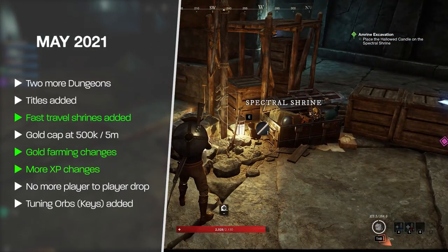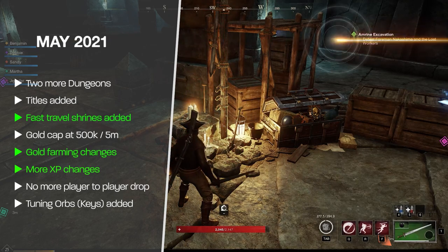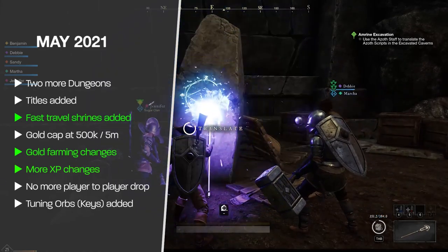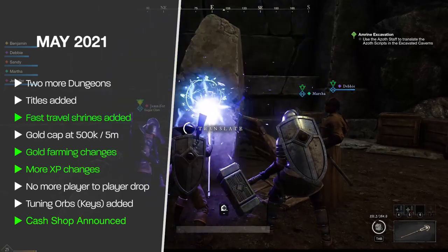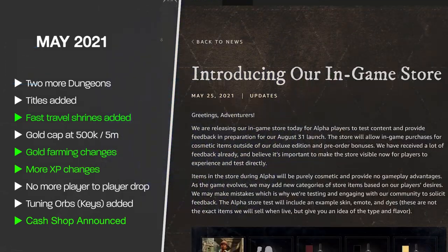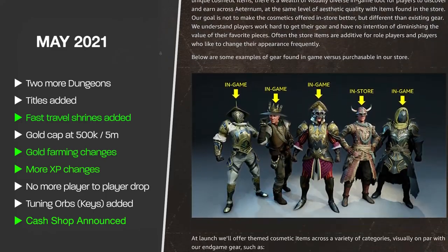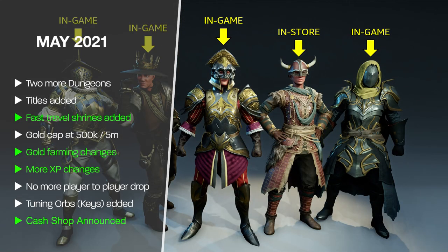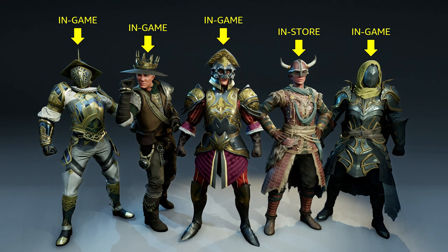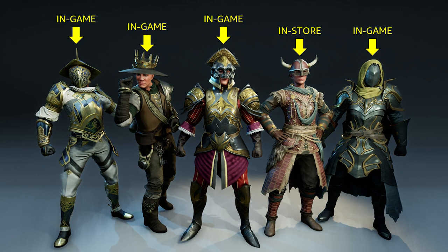The last couple of changes in May: tuning orbs were added — these are essentially keys to get into dungeons, obtainable from quests and from crafting via stone-cutting. And in one of the more controversial moments in New World's history, the in-game store was announced. Amazon stated that initially only cosmetic items like dyes and outfits would be sold, but later in 2022 we may see quality-of-life boosts like rested XP and fast travel items.